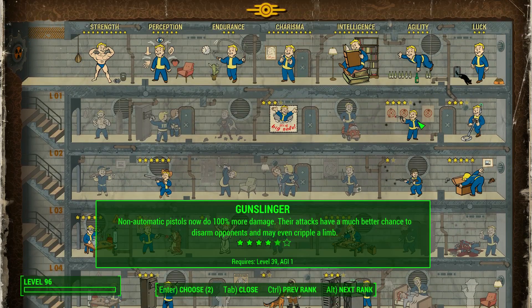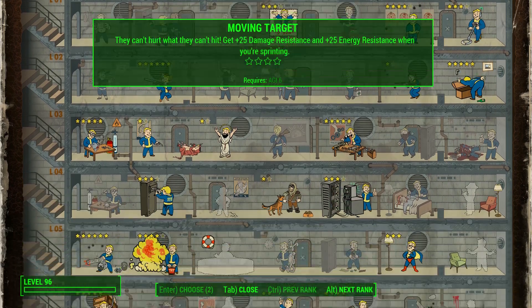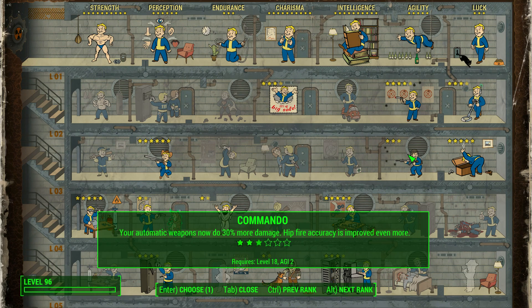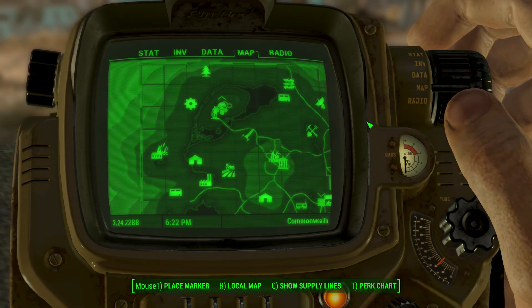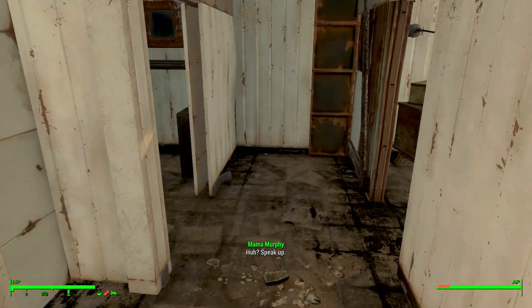We have two level ups now. We have that automatic radium rifle so we want to put points into this — this will help us use the radium rifle with full capability. That's what I was waiting on. Alright guys, we are all good — all we have to do now is get a little sleep in. Sorry, Mama Murphy, I got things to do.